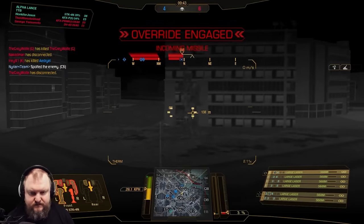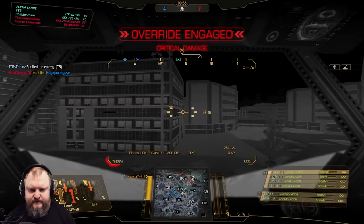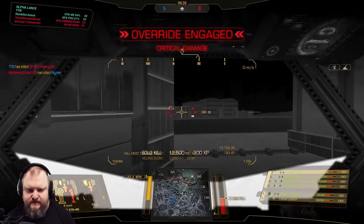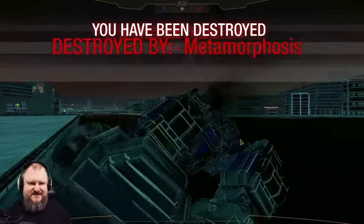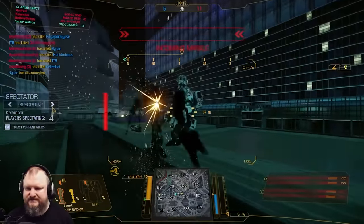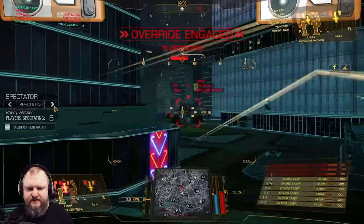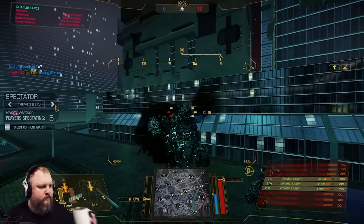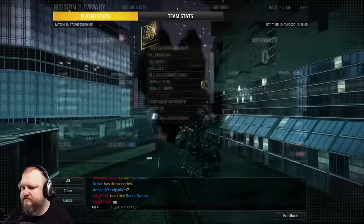Warning, incoming missile. Right torso critical damage. Jesus Christ — left torso critical damage, center torso critical damage. Target destroyed. New target acquired — we're taking critical losses. Three-man Lurm team on this map and they still win. Warning incoming. That's a nice build by the way — I like that. Left torso destroyed.